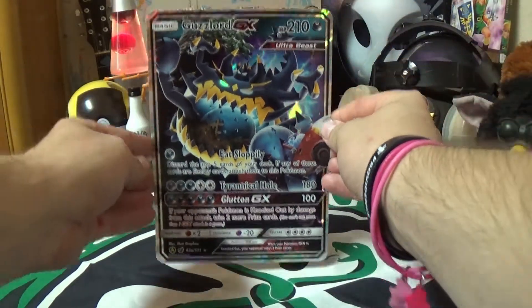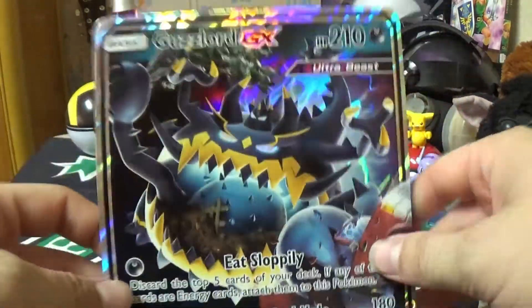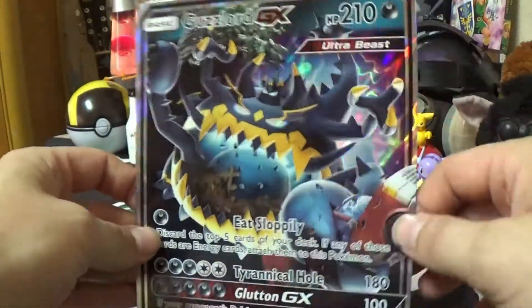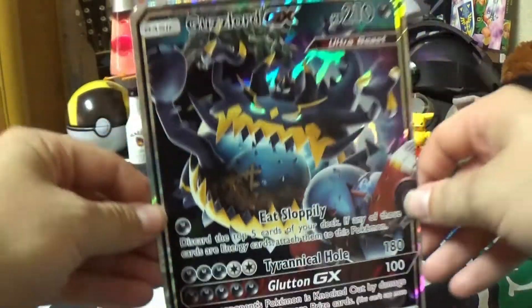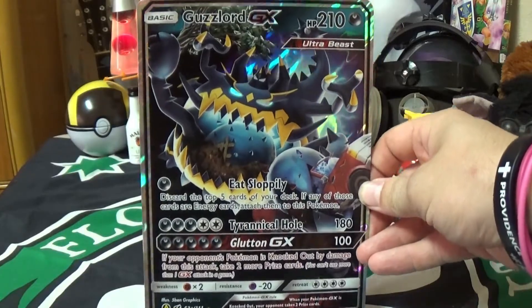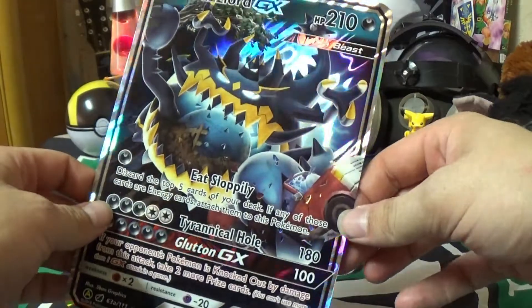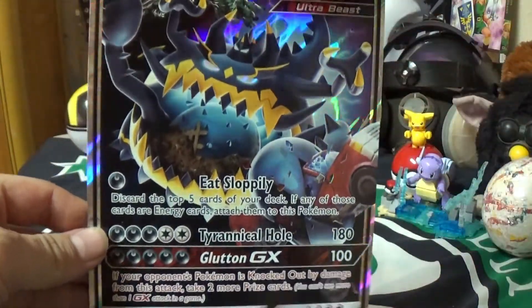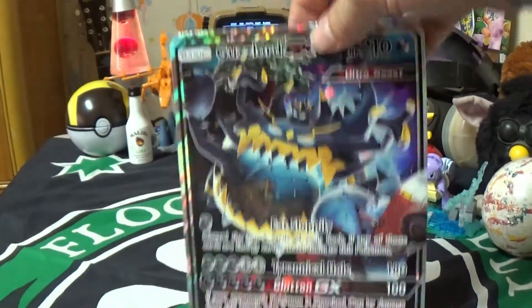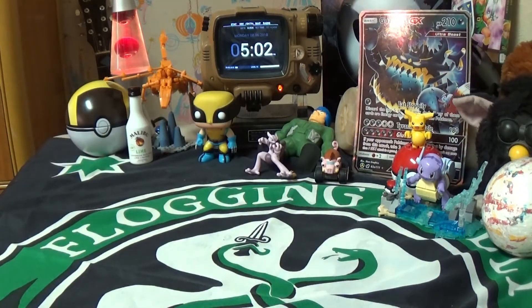Next we have the Guzzlord GX promo that came with the Guzzlord pack. It's a large oversized promo card. It's hollow, it's beautiful, it's nice, it's huge — it's not very practical to use in battle, but it is what it is.